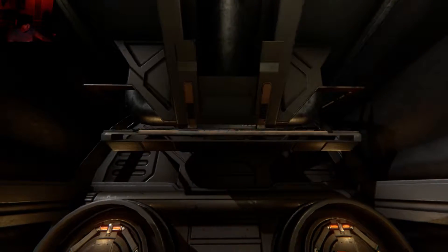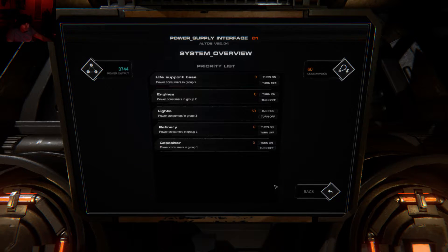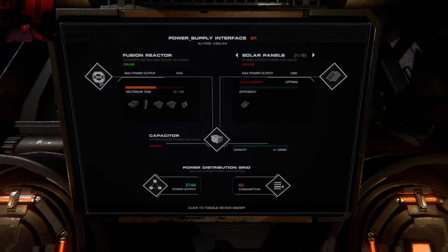So as a quick overview on prolonging your ship — every ship starts off with a different amount of deuterium. This one starts off with 52, which is moderate to the amounts I've seen — not bad nor good. On our panels here, what we want to do is shut off the deuterium if we're not going to use our engines, then turn on our capacitor and flip on our solar panels. You'll notice there's a panel one and two and you can switch between these. Hopefully they improve the UI for that.